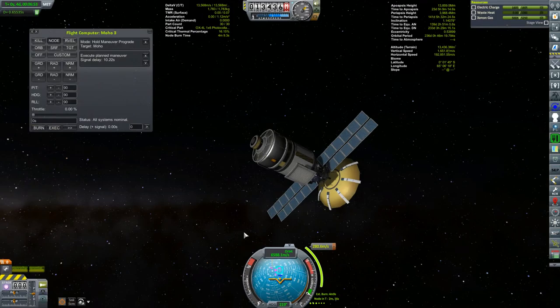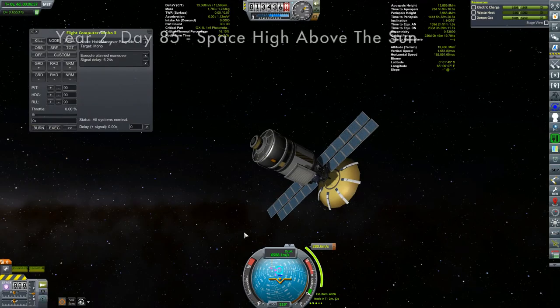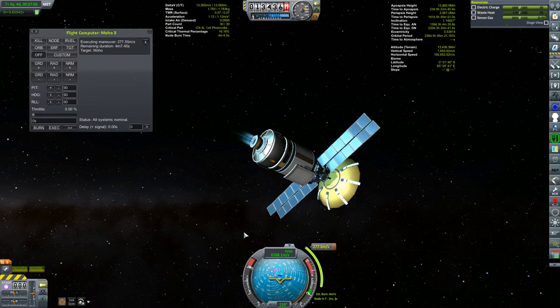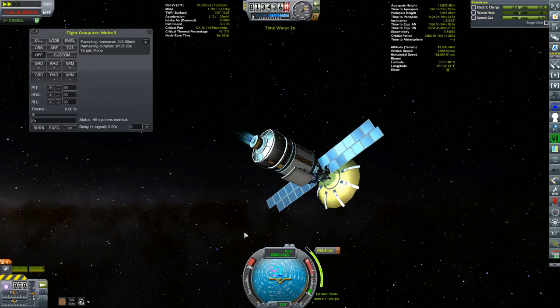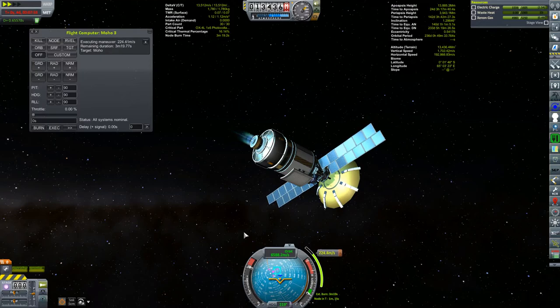Why don't we get ourselves back to Moho 3, which is now outside of Kerbin's SOI. I have a 280 meter per second correction burn that gets me buzzing by Eve. The unfortunate thing about this is I did my transfer too early — I'm going to need about a 3.2 kilometer per second burn at my closest approach to Eve in order to get my orbit to swing out enough to slow me down so I can rendezvous with Moho. My electricity is going down — why is my electricity going down?